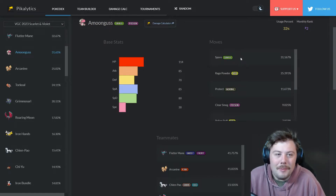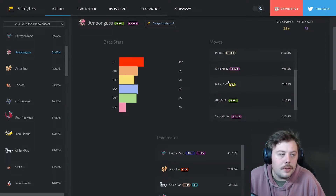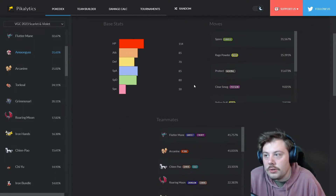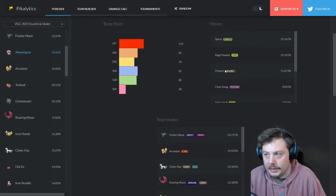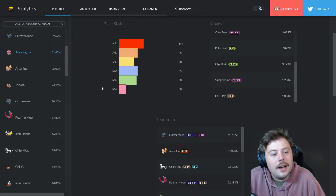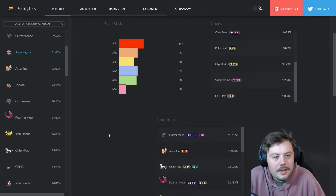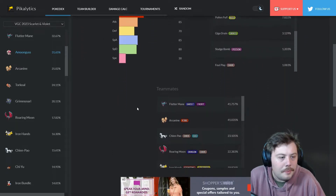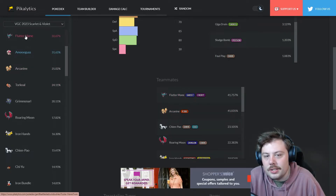There's no way more than two-thirds of Amoonguss aren't running Spore. The core moveset is Spore, Rage Powder, and Protect — then you fill the last slot with whatever your team needs. Clear Smog has been really good lately because it beats Dondozo. Amoonguss is often run with Tera Water, which makes sense as a good defensive tera type.